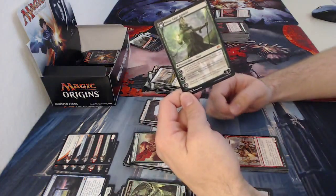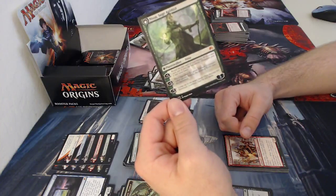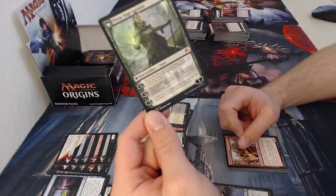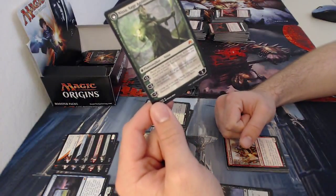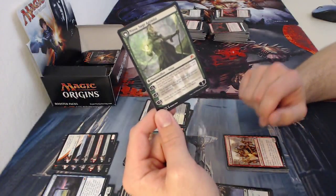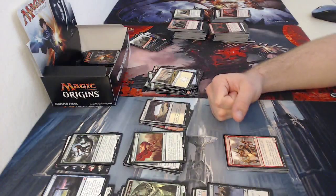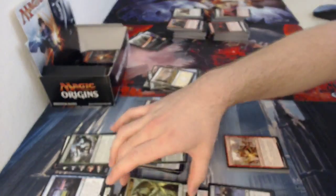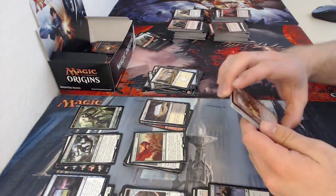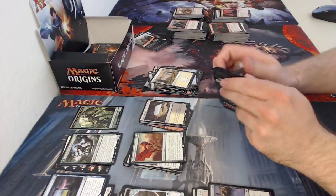When she flips, she becomes Nissa, Sage Animist. Her plus one: reveal the top card of your library — if it's a land, put it onto the battlefield; otherwise into your hand. Her minus two produces Ashaya, which is a legendary four four creature token. Her minus seven — the real reason people want her — untaps up to six target lands and they become six six elemental creatures; they are still lands. So if you need more mana, minus seven, untap six lands and get more mana. That is exciting — I am really happy right now!